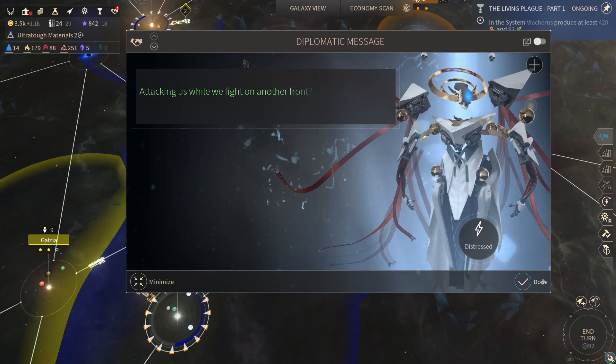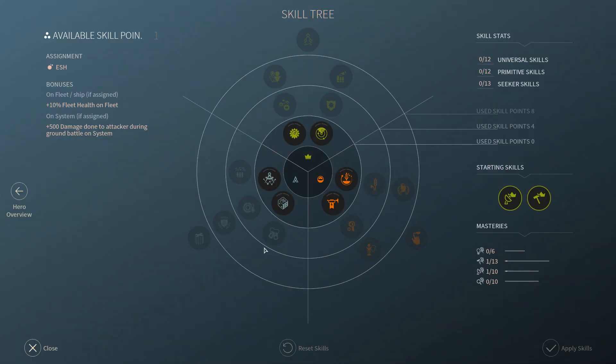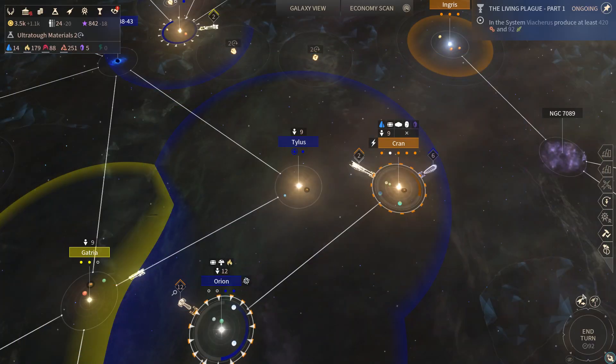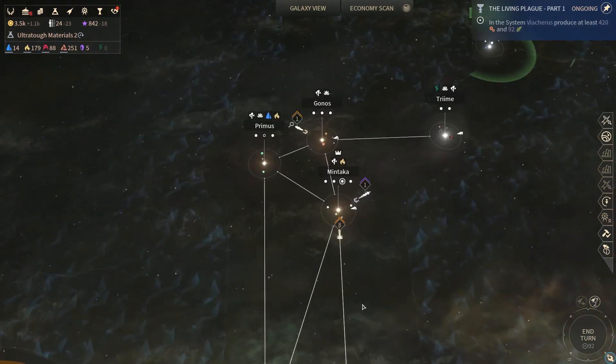What do you want? So a lot of people are banding together into an alliance against me, which is to be expected. Let's have everybody finish moving — we have some ships over here, but they're not quite in position yet.